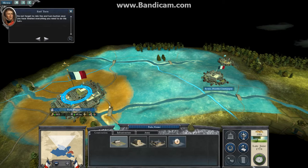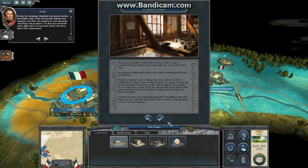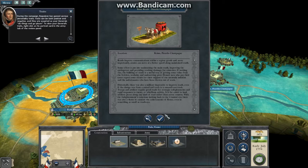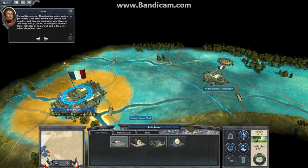During this campaign, Napoleon has gained various personality traits. Traits can be both positive and negative, and they are acquired as your generals do things and go places. To view your general's traits, right-click on his portrait card in the army tab of the review panel.